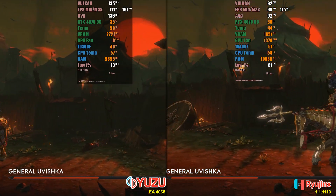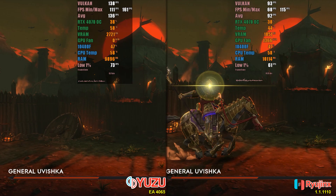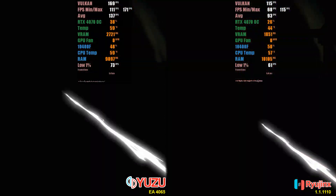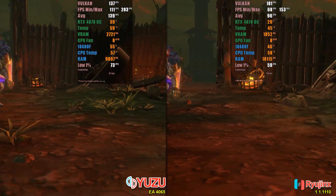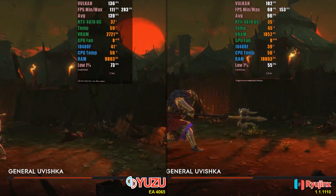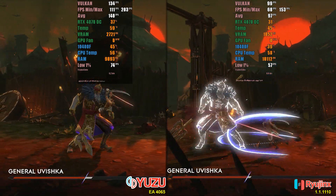On the other hand, VRAM usage on Yuzu exceeds 2GB, meaning those with a GPU with only 2GB will need to use texture compression methods to run the game without major issues. On the Ryujinx side, the emulator uses only 1.8GB, so it might deliver better visual quality on GPUs with just 2GB of VRAM. In terms of CPU, we have nearly the same consumption.